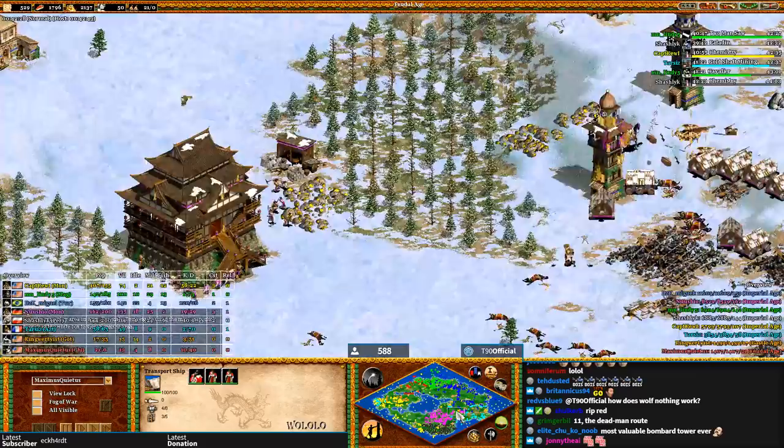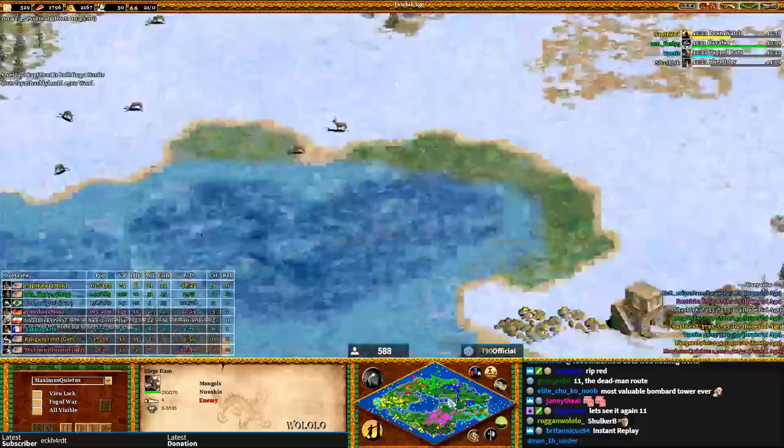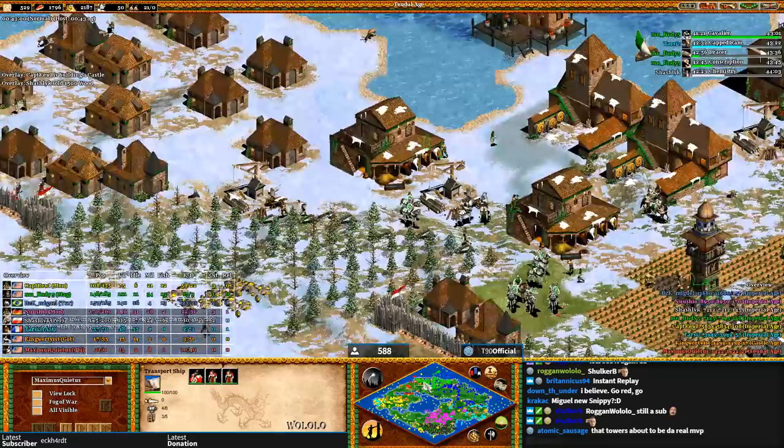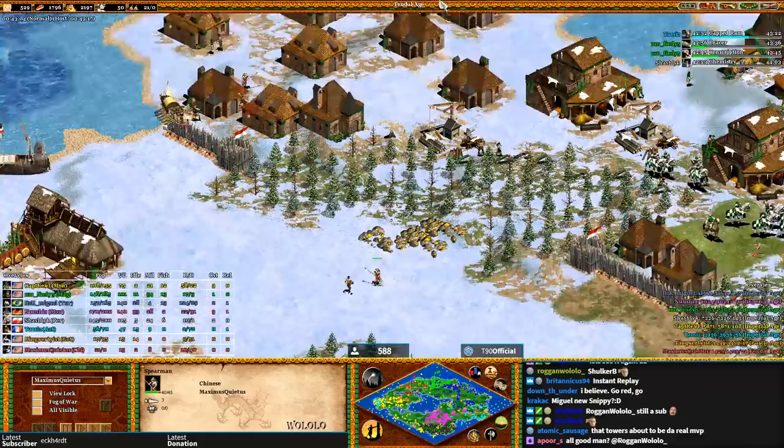Miguel better stop trolling now — he has no answer to siege rams and I don't see him changing his style. I see Lindy going for Paladins right next to Miguel. But I don't think it would be wise for Lindy to turn on Miguel because Miguel has so many towers here.